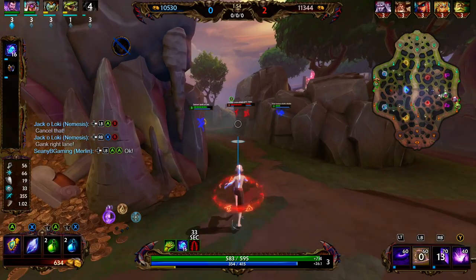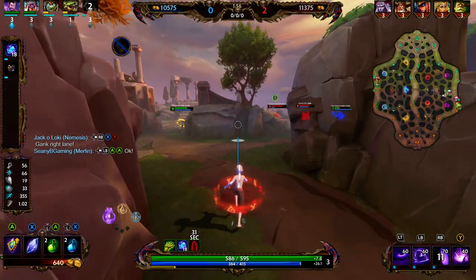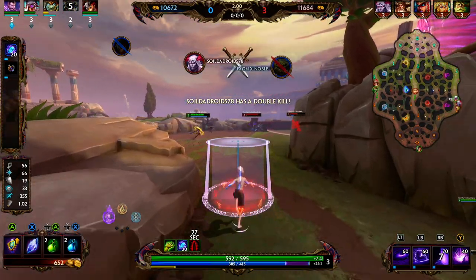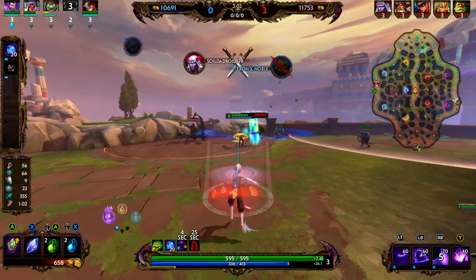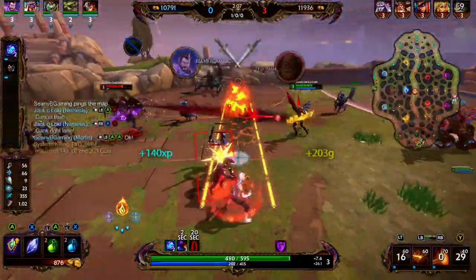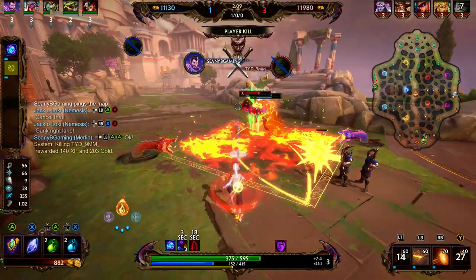Finally, Merlin's passive is Overload. Every time Merlin casts a spell, he gains a stack of Overload. When Merlin fires his next basic attack, it'll be augmented with lightning, dealing extra damage to the first enemy hit. You can have a total of 3 charges, and the charges last for 5 seconds.